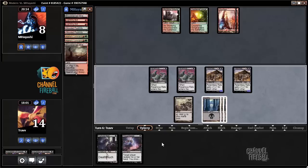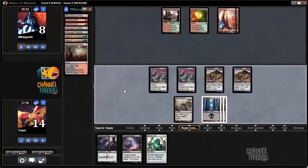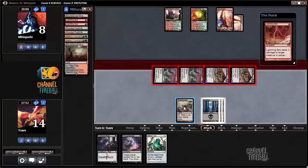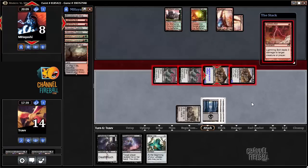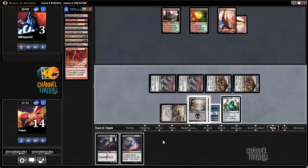Drawing for the turn — Aether Vial. Attack. Attack with all — see if the opponent can break this up. Swarm Yard — I'm going to regenerate target rat. Opponent takes five. Even if they have Earthquake, they're dying. Ship the turn.